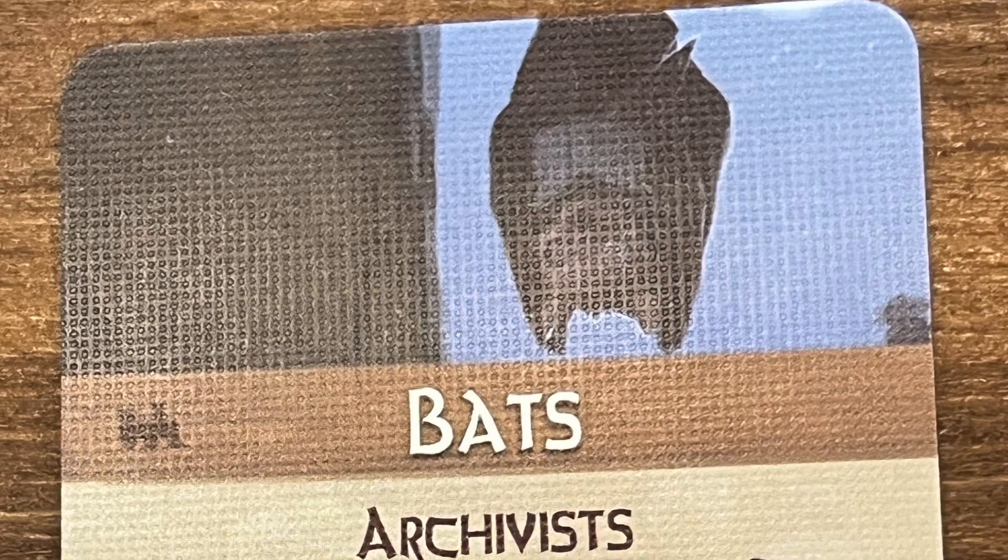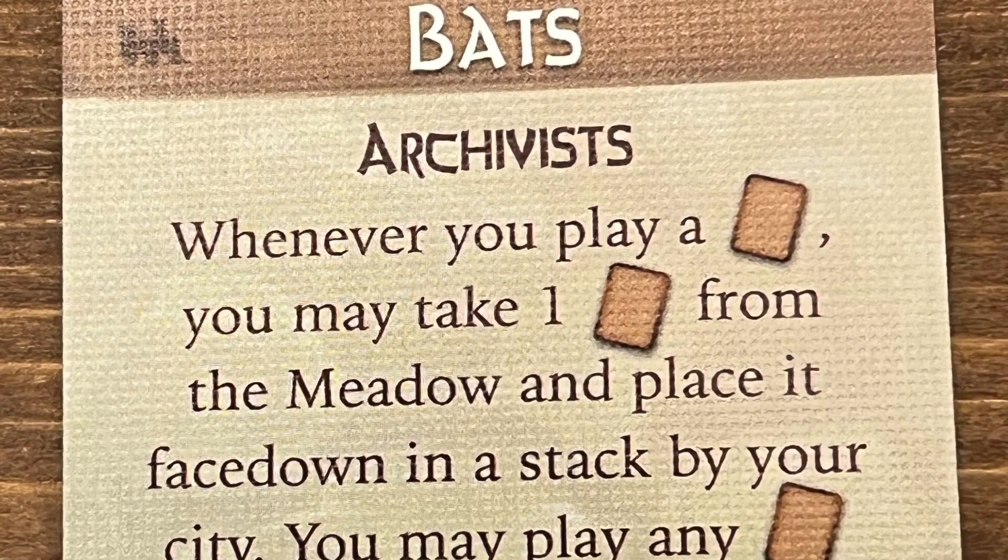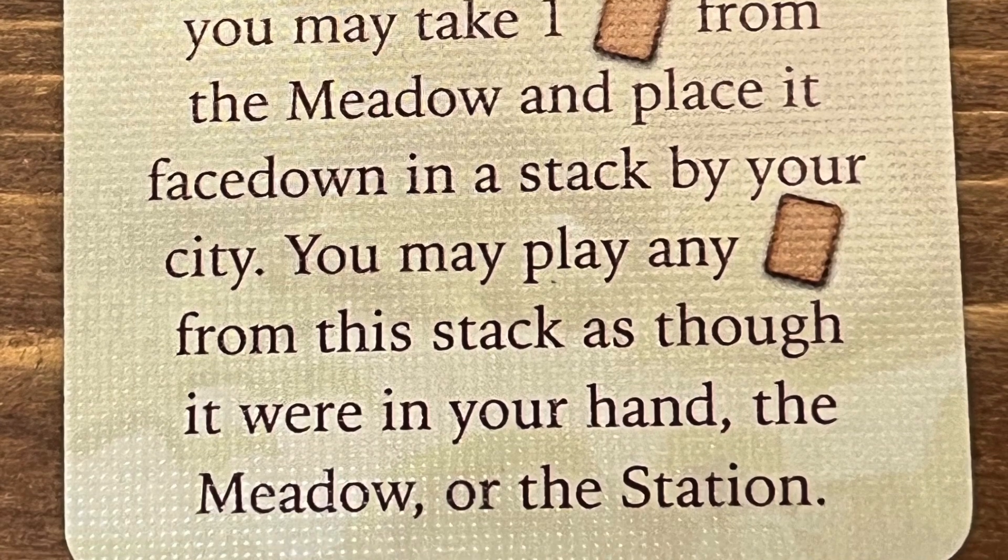My number six is also the bats — a creature with wings we just talked about — for all the reasons already mentioned. You can draw cards every time you play a card. We haven't played the New Leaf and Mistwood player powers nearly as many times as the base Everdell ones, well over 150 games. But the bats are just fun — every time you play a card, you get a stockpile of cards. I don't like it when you have the bats. Understandably so! Number six: bats.